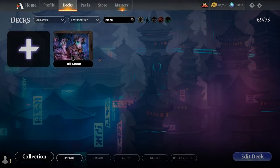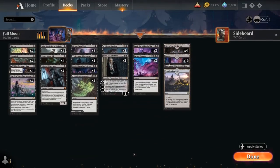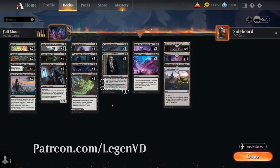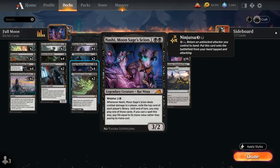Hello and welcome to another Standard Games video. Today we're taking a look at a mono-black ninja deck as voted on by my supporters on Patreon, featuring the full playset of Nashi, Moon Sage's Scion — a 3-mana 3/2 legendary rat ninja with ninjutsu for 4 mana. Whenever Nashi deals combat damage to a player, we exile the top card of each player's library, and until end of turn we may play one of those cards. If we cast a spell that way, we pay life equal to its mana value rather than its mana cost.